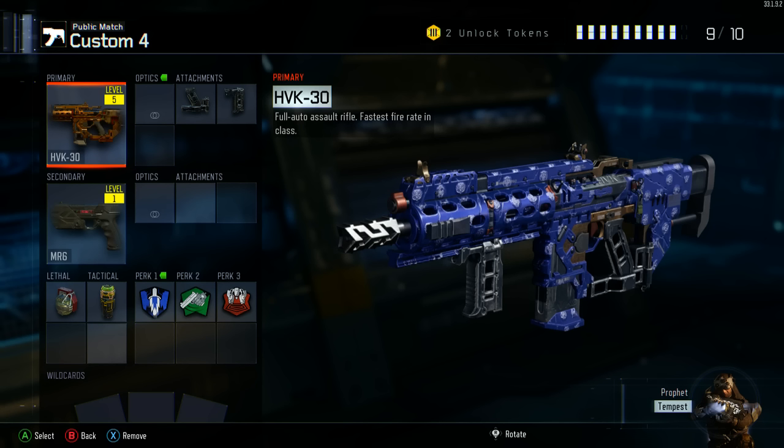Its primary weapon is the HVK-30. This is the fastest firing assault rifle in the game, and it pretty much is the best. This assault rifle is the best SMG in a sense — its fire rate and accuracy are very consistent with what you might expect from an SMG, along with its range and damage. I don't see why it's not even in that class anyway, but it's definitely right up there.